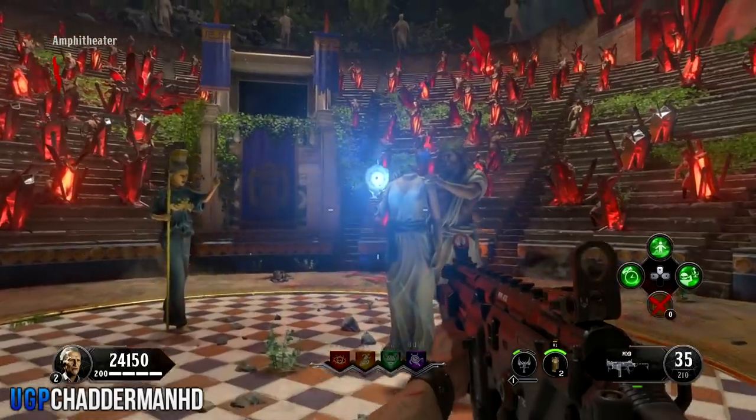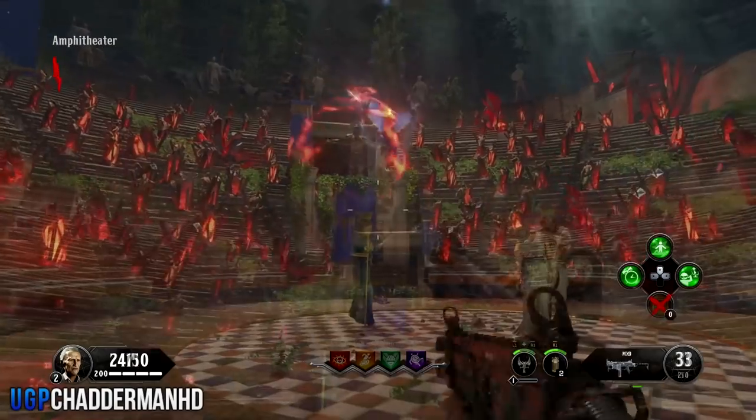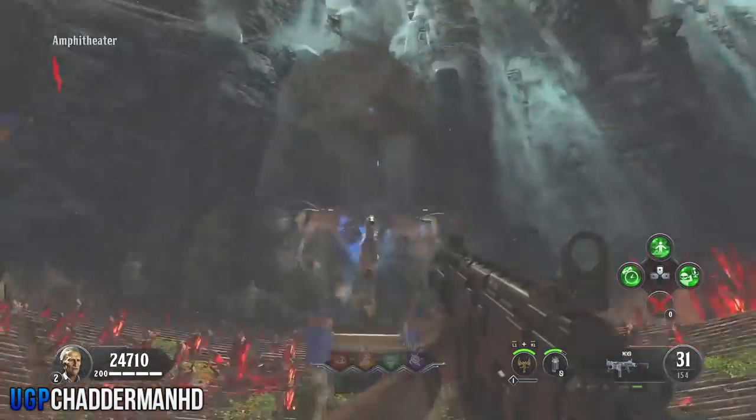All you need to do first is make your way over to the amphitheater and you need to acquire the sentinel artifact. Once Pegasus has come in and then flew away, you can then move on to the next step.